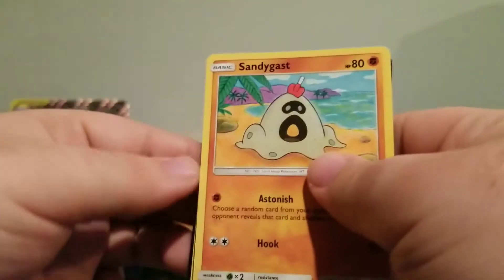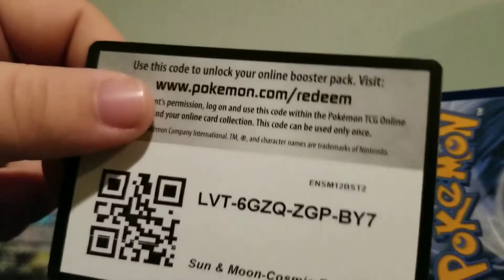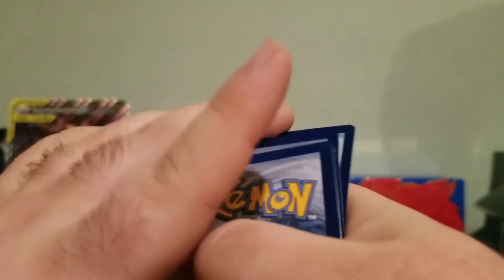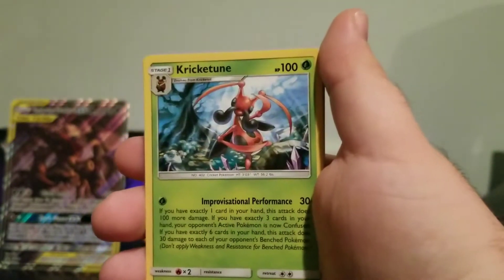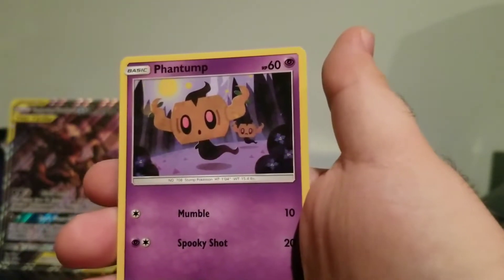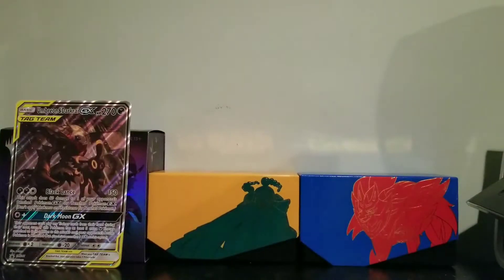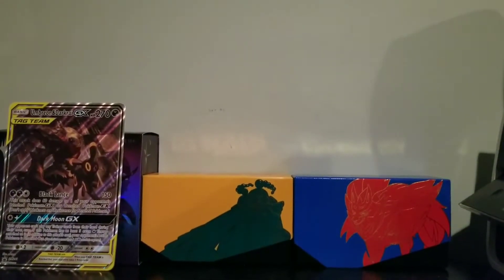Cosmic Eclipse. I really hope... they're switching around. Cosmic Eclipse - we're going to get Duty, maybe. We'll see. One, two, three, four to the front. Steel Energy, Metal Energy - Fairy Energy. We got a Clay, Krikatoon, Kirlia, Sandy Guest, Spheal, Cottone, Rowlet, Phantump. Reverse Pikachu - always a fan favorite. And Alomola. Check out this - look at that, that's actually a very nice looking reverse. Very cool. Makes it hurt a little bit less when you don't get anything out of the beginning.